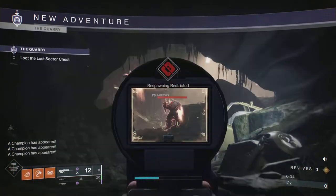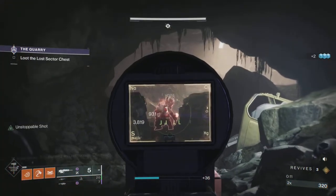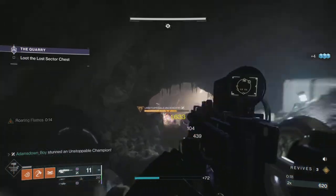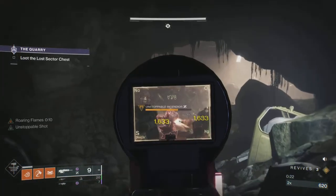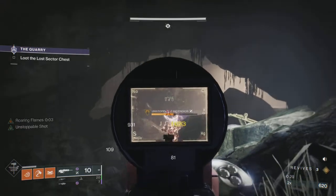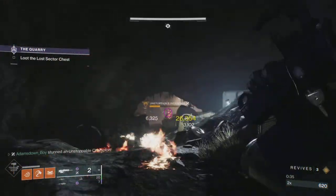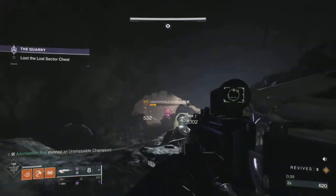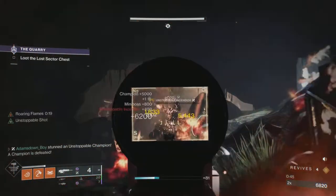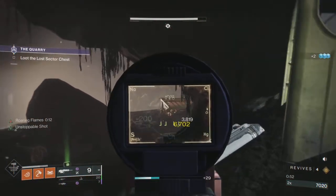There are basically two major rooms for this, maybe two rooms and a sub-room off to the side. You'll have a few adds in front of you, and then you'll see the unstoppable champion starts to walk up the little path. You can see the chunk damage my mods on my class item are doing — you're getting that stun and then burn damage afterwards, a little bit of tick damage. It's not very aggressive unless you run up there; it won't run up the path towards you where you spawn.